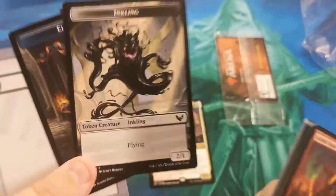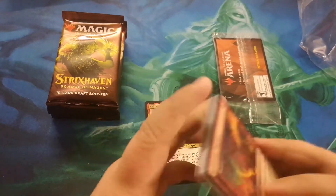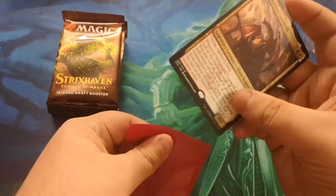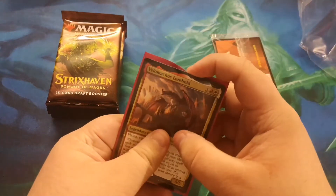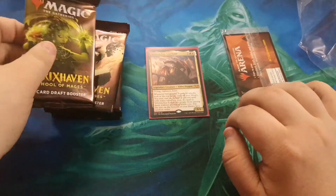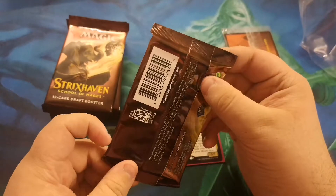And then we got an inkling. I don't know why I made that noise, but we did it. We got an Elder Dragon, baby. Let's give that a sleeve. Velimachus — oh, Velimachus, knockin' at your door, you wear some moccasins. All right, I'm sorry. I just get excited when I get good stuff.